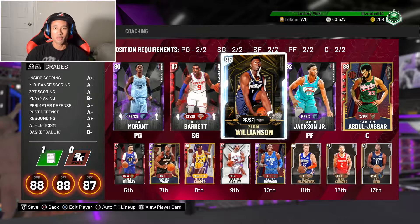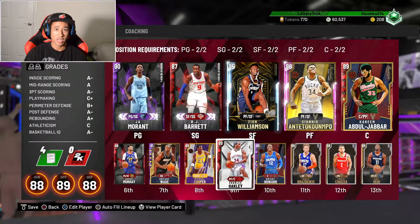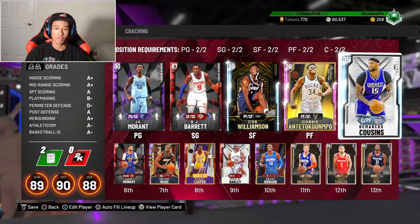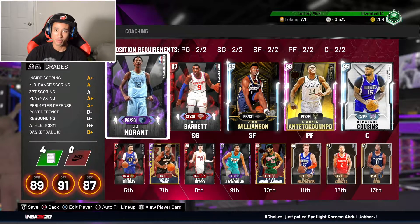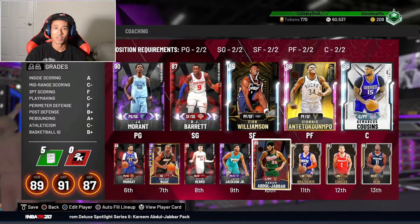This is our squad from the last episode. We're throwing Giannis right into the starting lineup. I have all the rest of the cards from that collection in my auctions, hoping to make my MT back. I also picked up this diamond DeMarcus Cousins — really needed an upgrade at center. He wasn't going for too much, so I moved Jaron Jackson Jr. to the back of the power forward position. Brought back Tyler Hero, moved Kareem to the bench. Pretty short intro — let's get into gameplay and try out this new Giannis card.